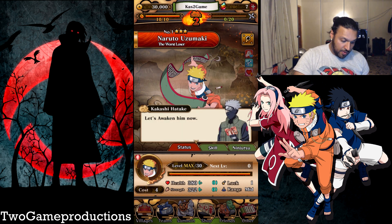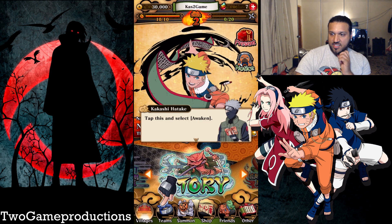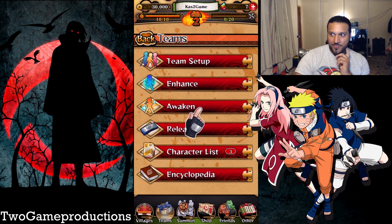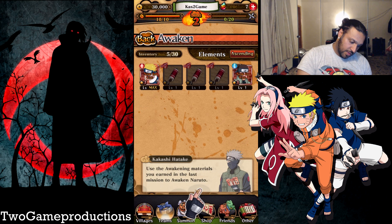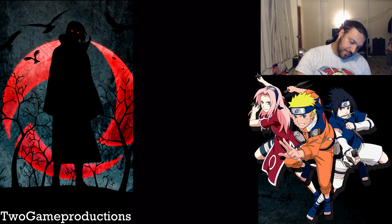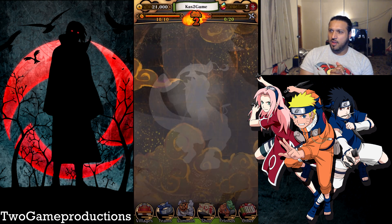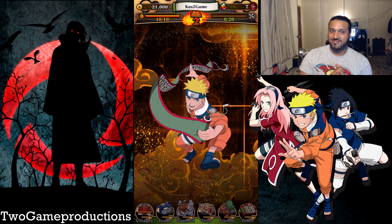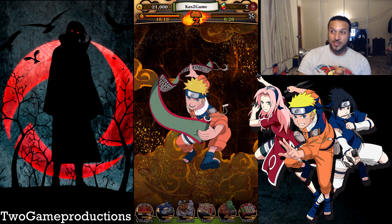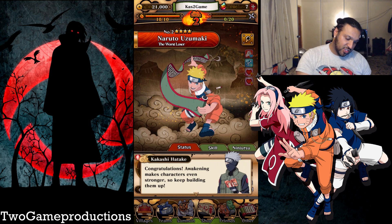Let's awaken him now. We're awakening him. Tap this and select awaken. Awaken — yes, please! There he is. Begin awakening — we're going to awaken Naruto. Ninja rank 2. He has been awakened. Congratulations! Awakening makes characters even stronger, so keep building them up.